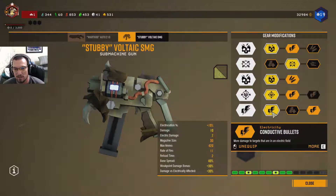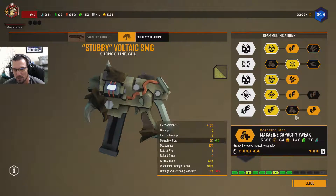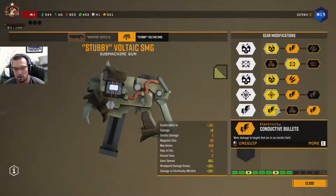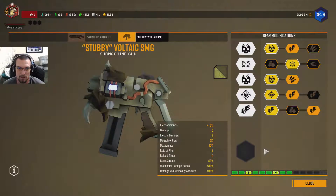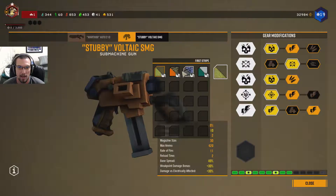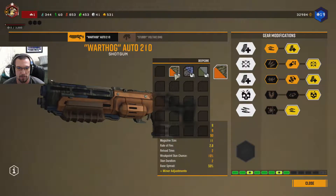In the last tier, we have Conductive Bullets — more damage to targets that are in the electric field. So when we do proc that electric, which I think we have about a 30% chance to proc, we're going to do quite a bit more damage — 30% more, going from 10 damage to 13 damage. So that's how we deal the most damage we can with the Voltaic SMG. I have a few skins for it — Glyphid Trophy Hunter is currently my favorite.